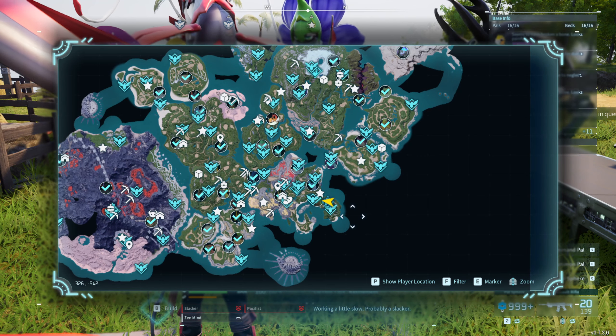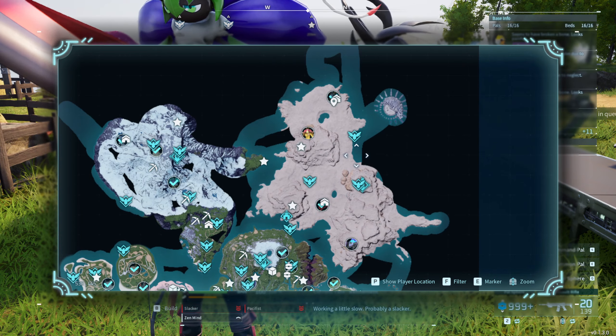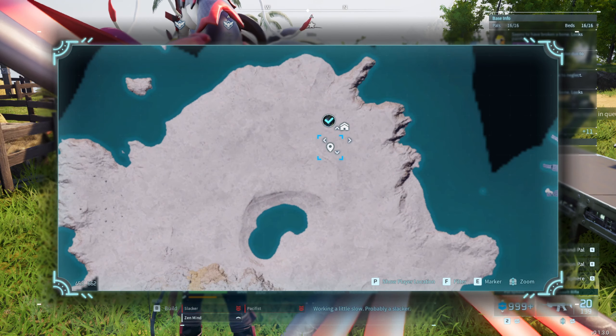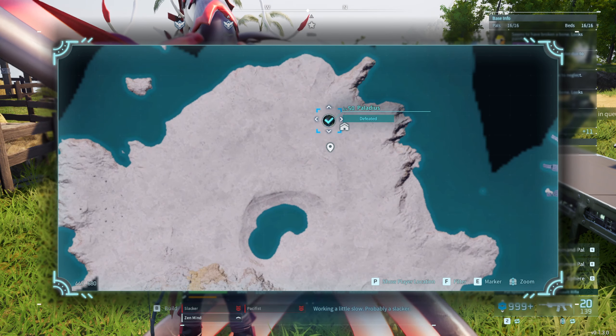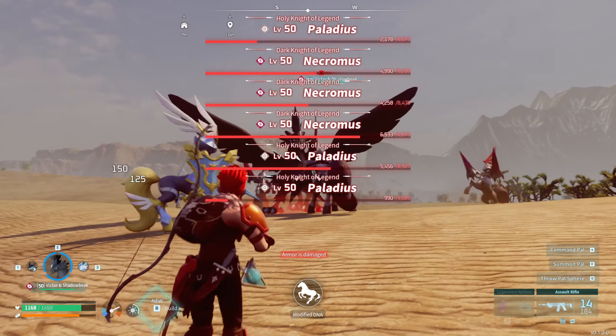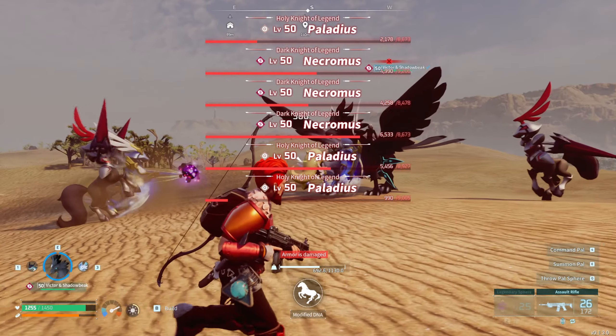First of all, the location of the bosses you need to defeat. Going north up, this is the closest spawn point, and this is the location of Pladeus — this is the boss, or bosses, that you need to eliminate. This is a tough combat encounter.